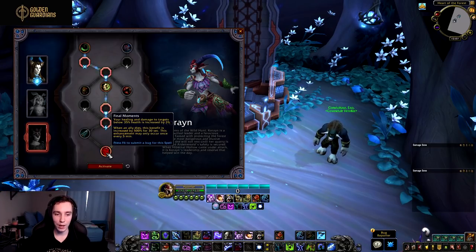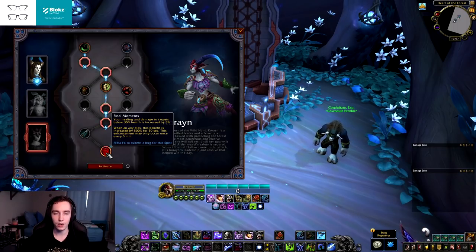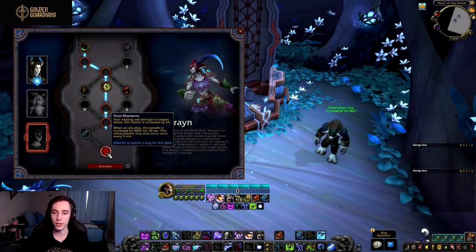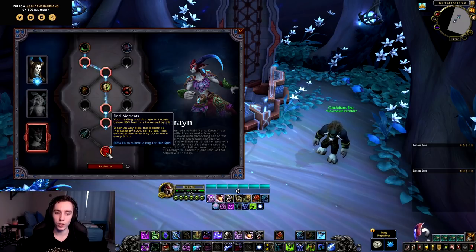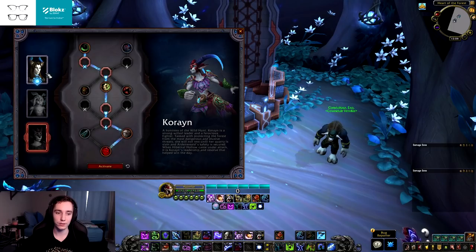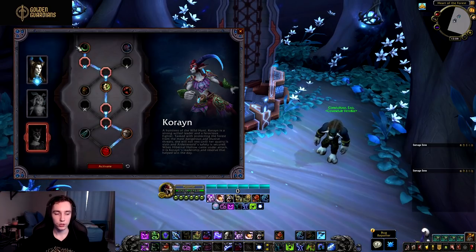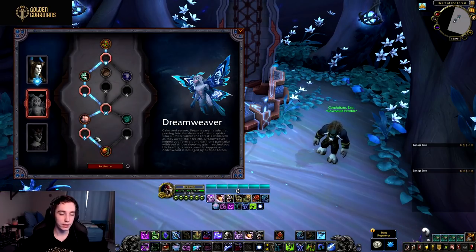In the final row we have Final Moments — your healing and damage to targets below 35% health is increased by 3%. When an ally dies, this benefit is increased by 500% for 30 seconds, but this enhancement may only occur once every five minutes. Think of it like the Retribution Paladin mechanic from Legion — when a teammate died you gained a damage boost for a short duration. This is similar. On raid encounters, proccing this once and gaining a huge damage and healing benefit is quite useful, though I'm not sure it competes with Niya's traits. It could be better for healers or Blood Decay specifically.